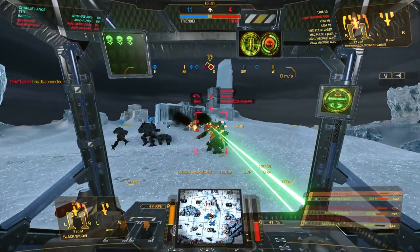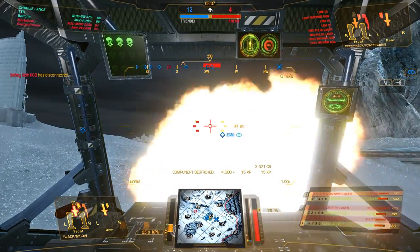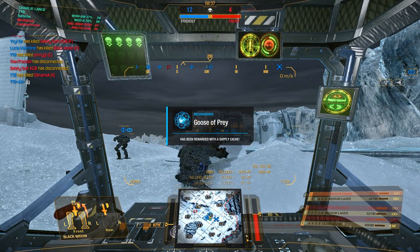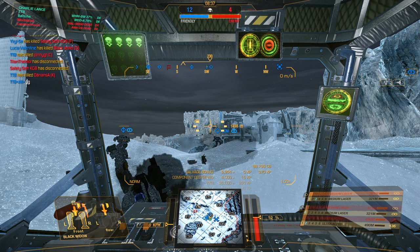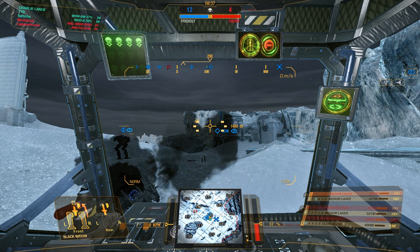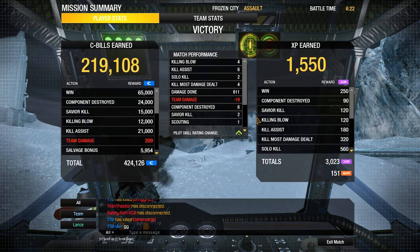The last target coming up — it is a Roughneck with LURMs and medium pulses. Not too dangerous for me right now. His side torso is open. Light engine check — successful. Note that it was easier here to go for the side torso instead of the CT, because there's a little bit less structure on there. So play smart, guys, and don't make mistakes like I did just now.